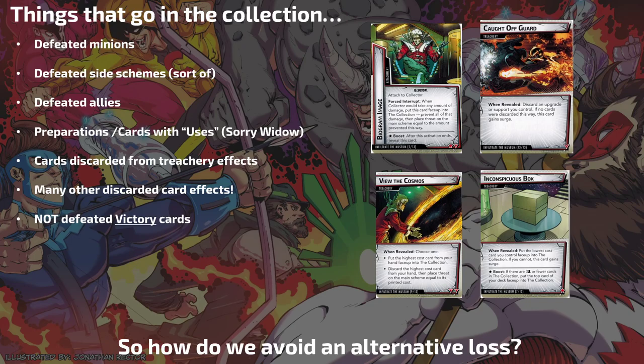When an ally is defeated — whether from damage or consequential damage — they go into the Collection. Preparations from Black Widow: you discard the preparation to do the effect — into the Collection. Rocket: you discard tech upgrades to draw cards — into the Collection. Cards with uses: you run out of tokens on Energy Barriers — into the Collection. All those things that are normally really fun to play are going to hurt you in this scenario. Widow really has a hard time.